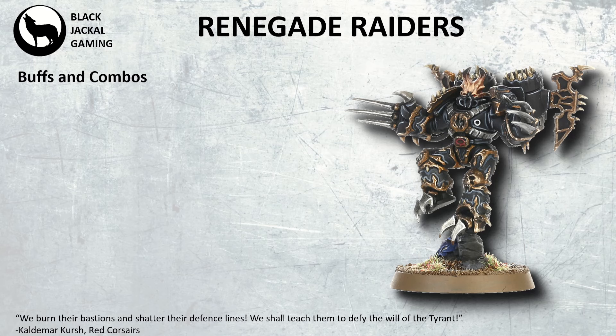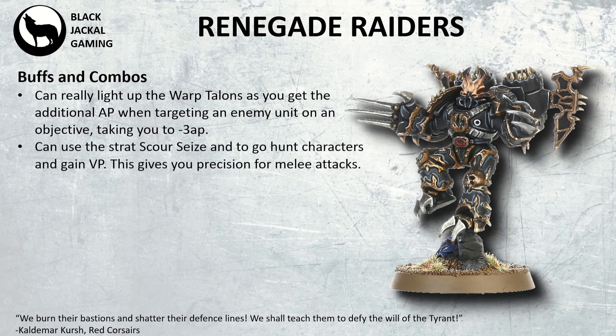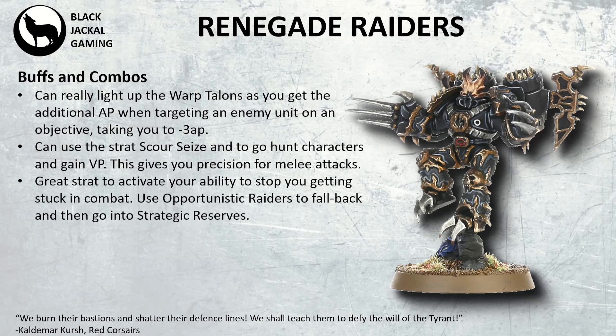So what buffs and combos can you put in place? The Warp Talons are a great unit anyway, but they really come alive in this detachment. With the additional AP when targeting a unit on an objective, you get minus 3 AP on your Warp Talons — quite a nice breakpoint. For example, going into Space Marines, you're putting them on 6s to save. There's the Scour and Seize stratagem, which lets you hunt characters and gain victory points if you have Assassination or a primary or tertiary mission rewarding that. It gives your melee Precision attacks, and with the substantial number of attacks coming in, these guys should be able to nuke characters hiding in a unit.